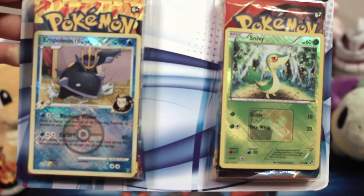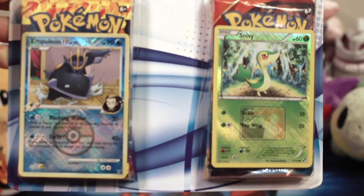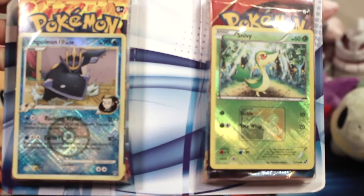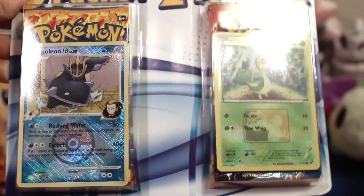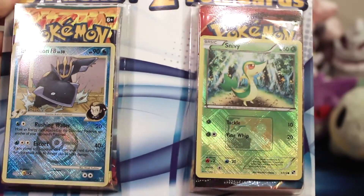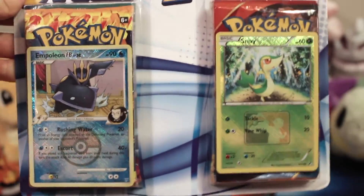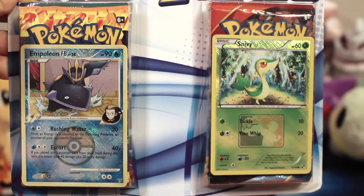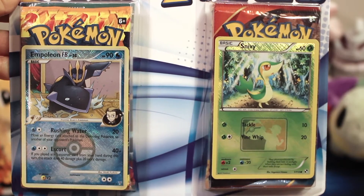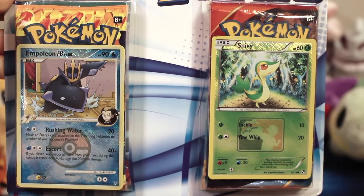It also comes with these two really cool funky looking league promo cards that have that awesome reverse crosshatching going on. I don't know if you can see it in the light right here - look at that cool crosshatching, so nice, so pretty, so trippy. But yeah, six booster packs: two Flash Fire, one Primal Clash, one XY, and two Furious Fist, so we are going to jump right in because we've got six packs to open.